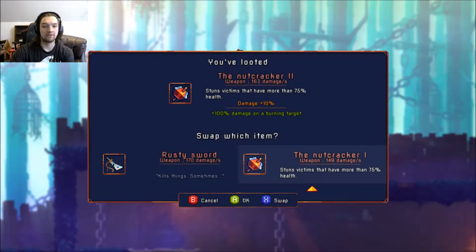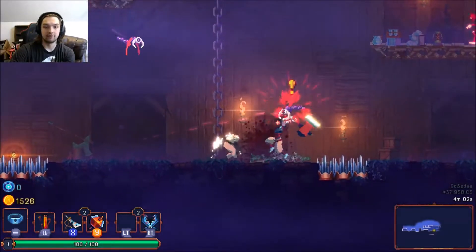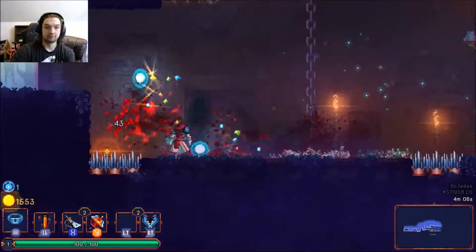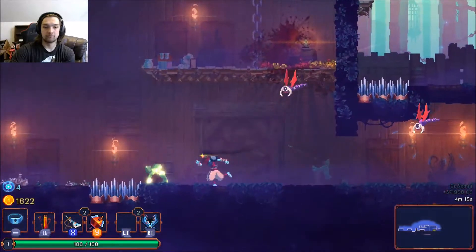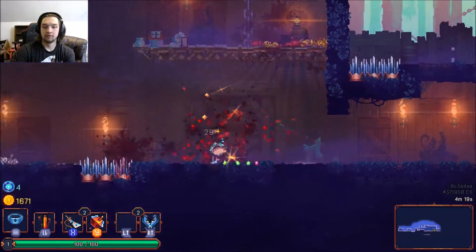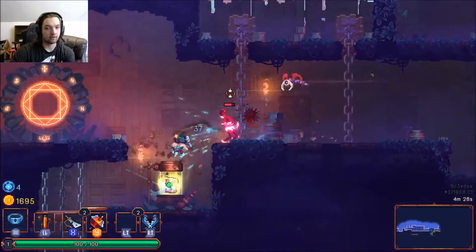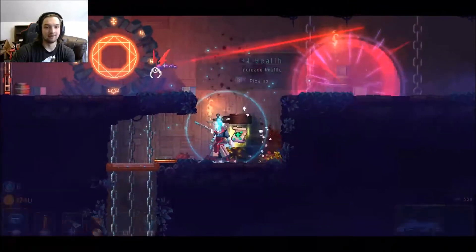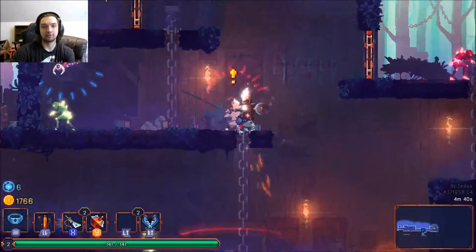There are different levels of items — we have the Nutcracker equipped but we found a Nutcracker level two, which gives a 10% damage increase. Sometimes they can give extra bonuses like 100% damage on a burning target. We have no way to burn enemies right now but if we did, that would be great. I've really been enjoying those other games — like Prey more than I thought I would, though it was slow at the beginning, which is an issue for a lot of games.